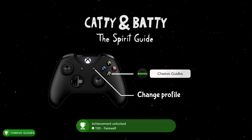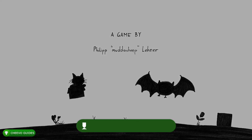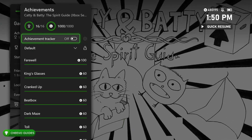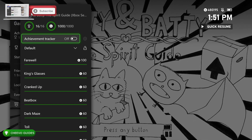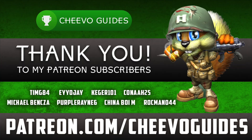That's my last achievement right there — I'll just verify I got my full 1000 out of 1000. There we go. Personally I did the Xbox Series X version first, but now it's on to go do the Xbox One version and stack up for an additional 1000 gamerscore.